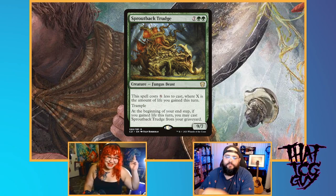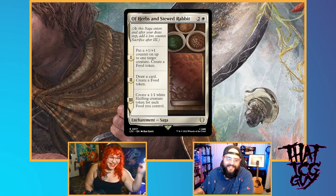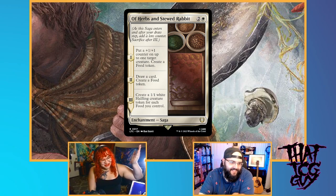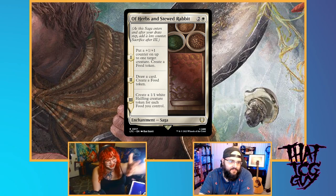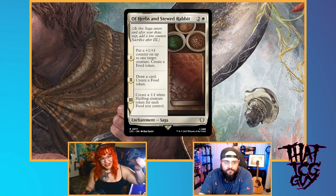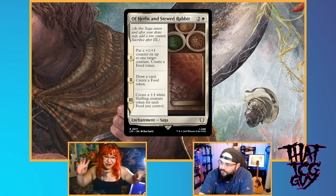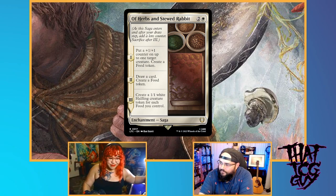The second card to represent the deck would be the wonderful new saga called Of Herbs and Stewed Rabbits. It's so wonderful. Both the first chapters make us food — chapter one: put a counter on something and make a food; chapter two: draw a card and make a food. The third chapter makes a Halfling for each food we control. So we're really rewarded for pumping all the food out — rewarded for life gain, rewarded for making food. Also this card really represents the flavor of the deck that we're trying to get across.